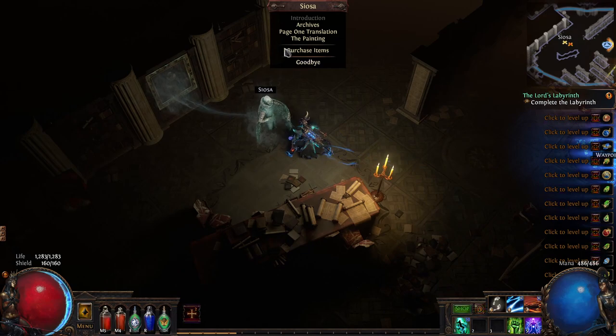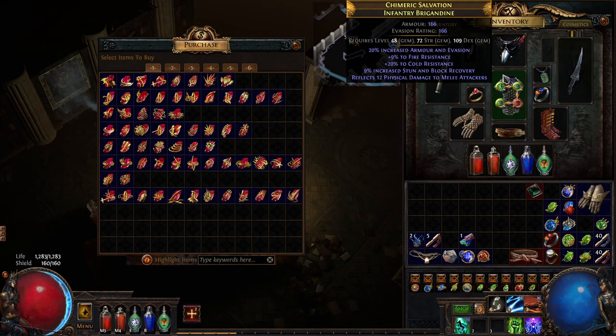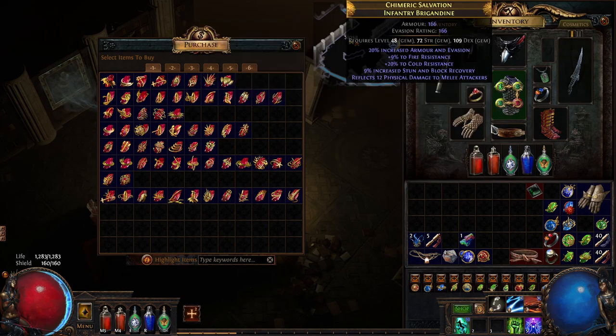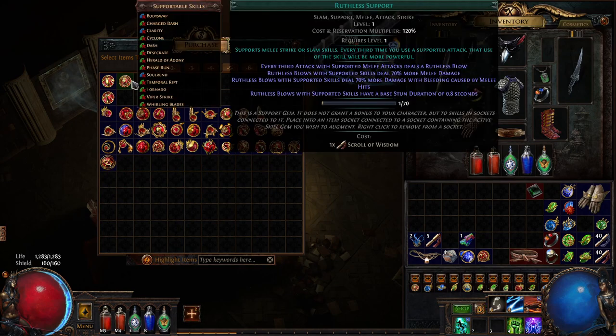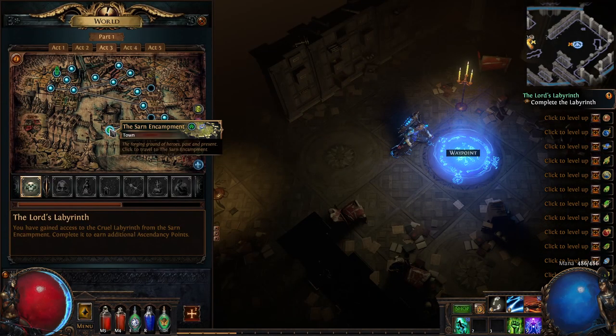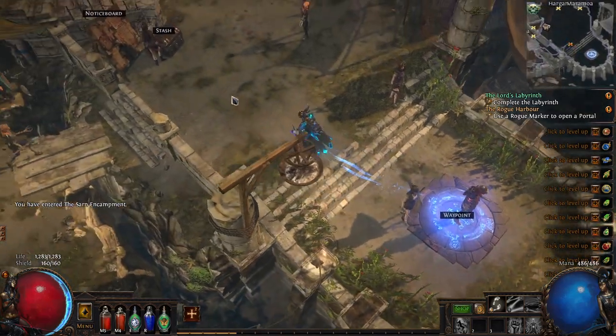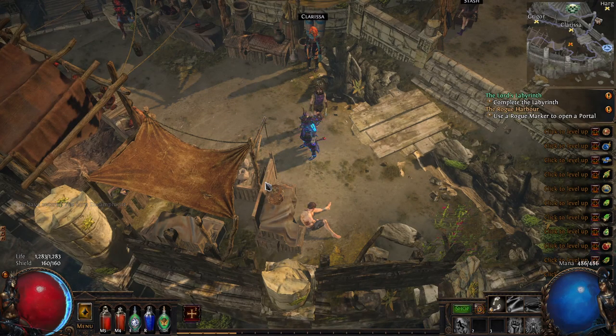Also while you're at Siosa, if you've managed to find a piece of equipment with three green slots and a red slot, I recommend picking up the Ruthless Support - it only costs one Scroll of Wisdom. It's great value to make every third hit do a bunch more damage. At this point you've gotten all the gems you need from Act Three, probably completed all the side quests, and now it's time to take on the Trials of Ascendancy to get the subclass.